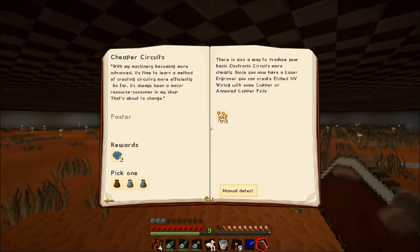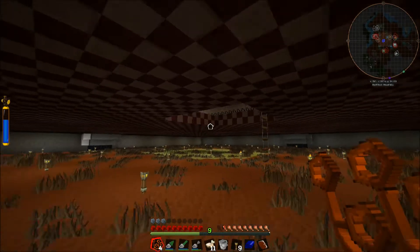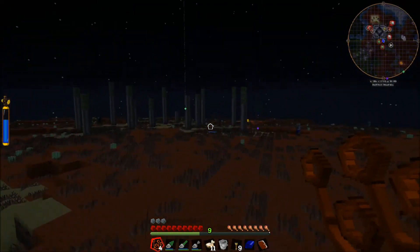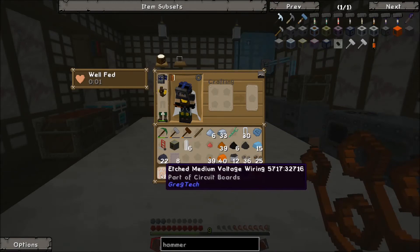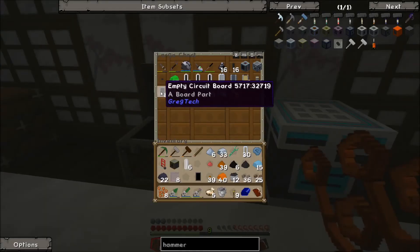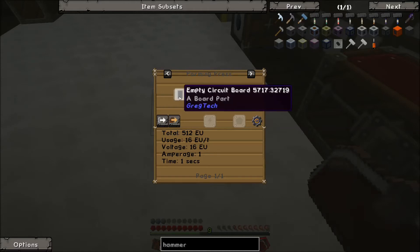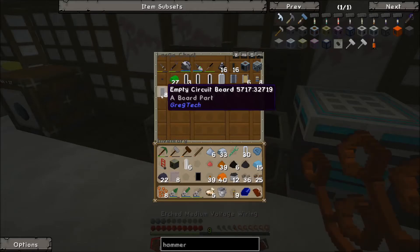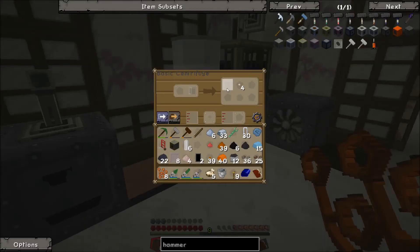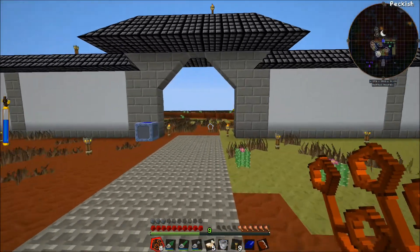We've got our ruby lens now and we'll just throw this in the precision laser engraver — I actually got it set up down here. We'll throw this in there along with the copper foil and get a bit of this stuff made. I have a ruby lens somewhere from before but I don't know what I ever did with it. Oh, we're going to need more than that — I should have brought more with me. Okay, welcome back. I got the rest of that etched medium voltage wiring and also made up some more empty cells. They want us to get two basic circuit boards, which we can craft with just that medium wiring and the empty circuit boards in the forming press. It's done, and we got that rock salt processed — so now we should be able to run everything through the electrolyzer and get the rest of that stuff for the first stage of titanium.